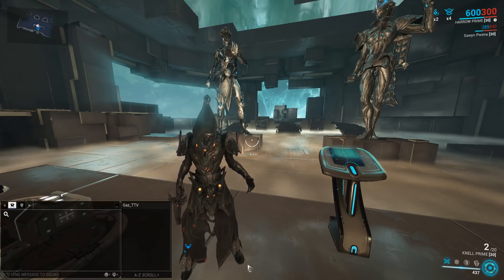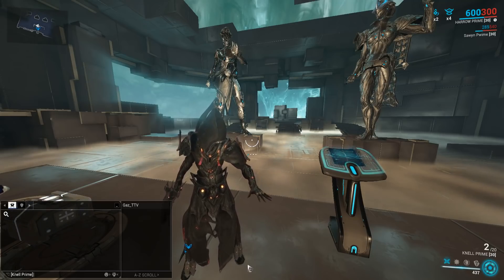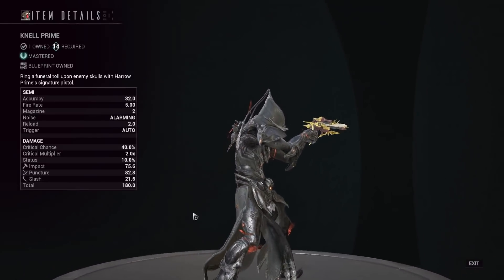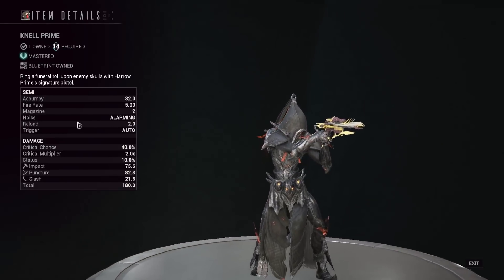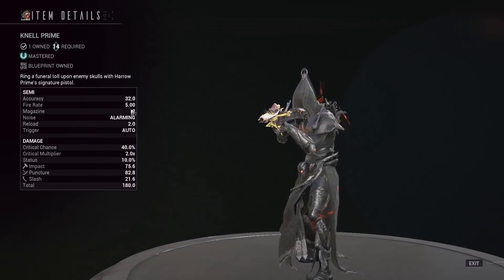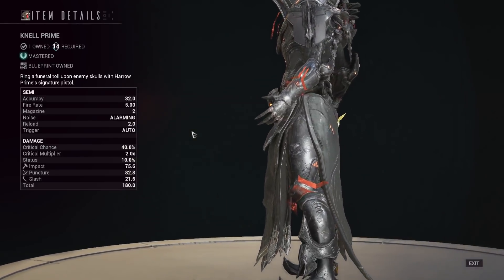So the Nell Prime - this is going to be the upgraded version of the Nell, the normal Nell. As far as stats on the Nell Prime, it's pretty much a sniper pistol. Normally you've got one round in the magazine. When you're using Harrow or Harrow Prime, this thing goes to two rounds in the magazine as it is Harrow's signature pistol - you get a special buff with him. But normally one round in the magazine, so you have to reload if you miss after every shot.